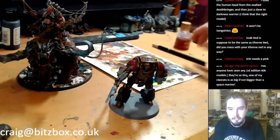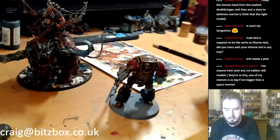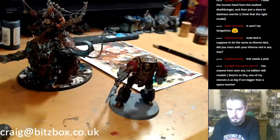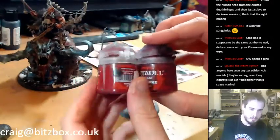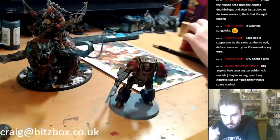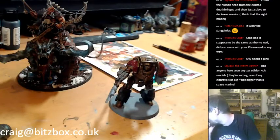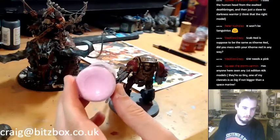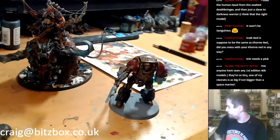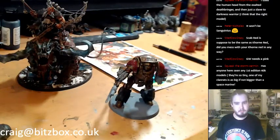I used a human head from the Exalted Deathbringer and a Slave to Darkness Warrior — like regular Chaos Warriors. Scab red is supposed to be the same as Khorne Red, but I've always found Khorne Red to be a bit too light — Scab Red was darker. GW needs a good pink — they're just not really pink, are they, the GW pinks? They've got the edge colour Fulgrim Pink, which is more of a pale pink. The Vallejo range has some really good pinks. It does seem weird that there are gaps in their colours — so many colours but still missing something as common as a good pink. They used to have Tentacle Pink — Hawk Turquoise was a really nice colour too, I used to love that.